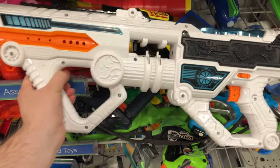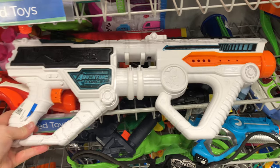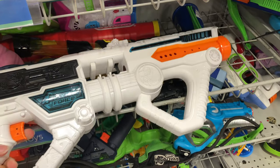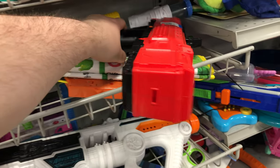Next up, beside that, we got ourselves an Adventure Force Light Command. I think this is the first time I've ever found one of these. Six bucks. No chain on it — it's one of those chain-fed flywheelers. Tried to turn it on to see if it does anything — it's lighting up but it's not wanting to rev. And it doesn't have a rev trigger on it, it's just a little switch. But cool to see that.